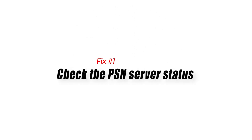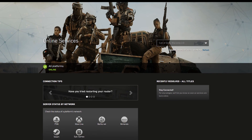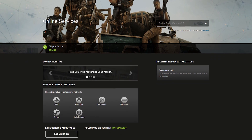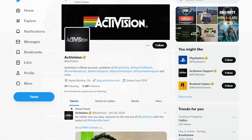Fix number one: check the PSN server status. There are many things that can cause the C1000955 error on a PS5, such as problems with the PlayStation Network servers. Checking the status of the PSN servers can help figure out whether the problem is with the servers, the user's internet connection, or the console itself.